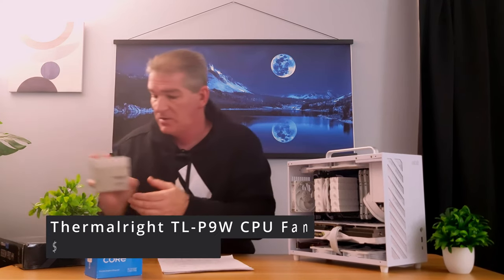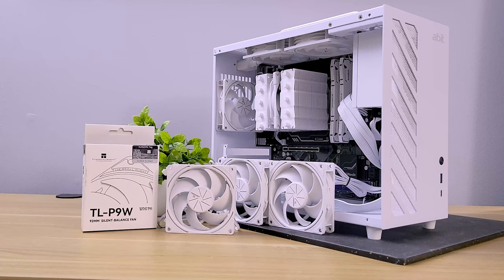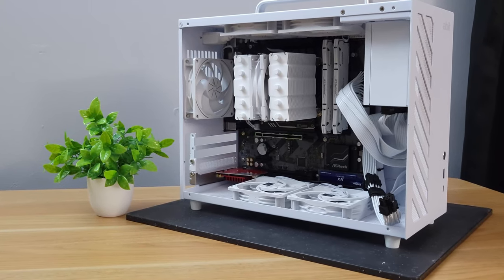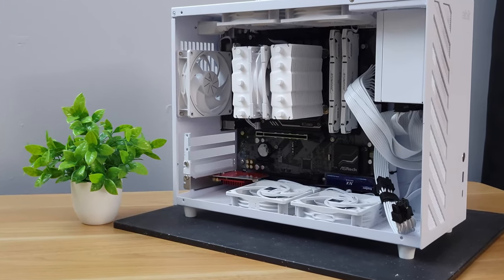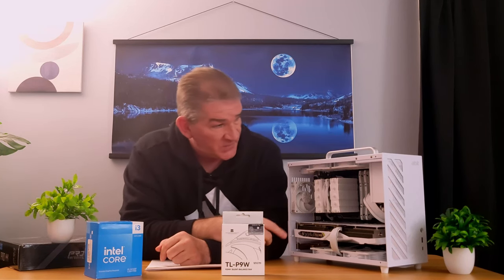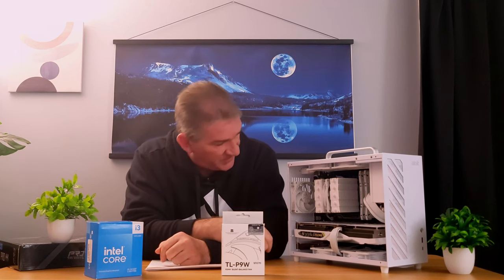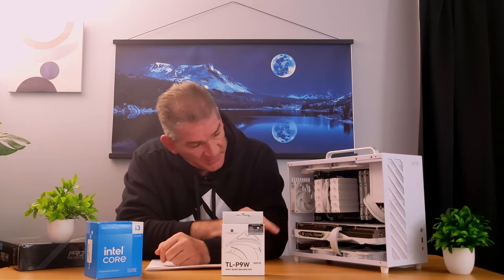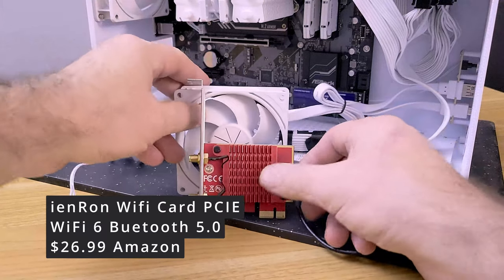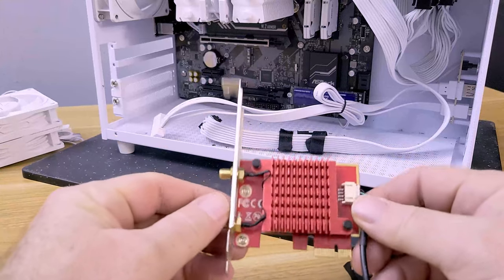For fans, we went with Thermalright TLP9W 92mm fans. They're much smaller than a standard 120mm fan because you won't fit 120s up at the top due to the motherboard, and you won't fit 120s at the bottom with a Micro ATX board either — they'd block the pins. If you went ITX, you could put two 120s in the bottom. In this configuration, we have five fans: two up top, two at the bottom, and one in the back. I used the bottom PCI lane for a Wi-Fi 6 and Bluetooth adapter; otherwise, we could fit three fans at the bottom easily.